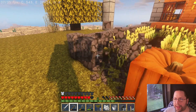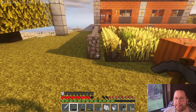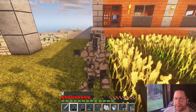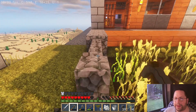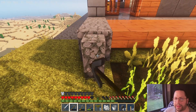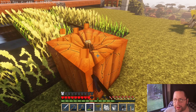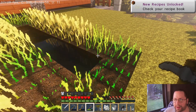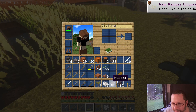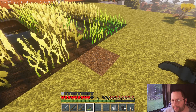I did not realize the pumpkins required that much space — look at the size of that thing, makes me wonder what I've been feeding it. Now what is the best way to get your pumpkin — do you use the hoe or the pickaxe? I don't even know. It gave me a pumpkin, well that kind of makes sense — after all it was a pumpkin.